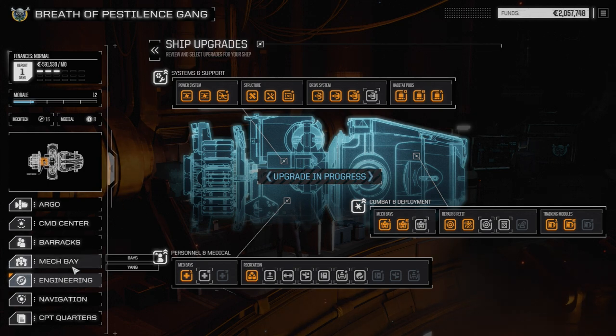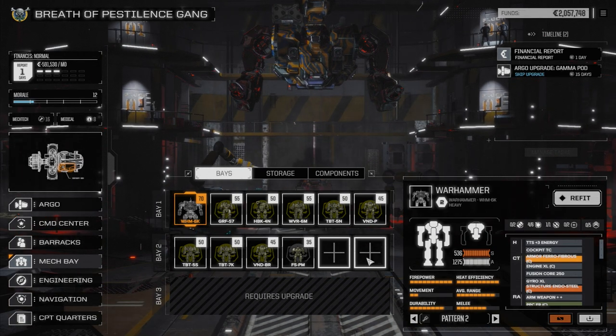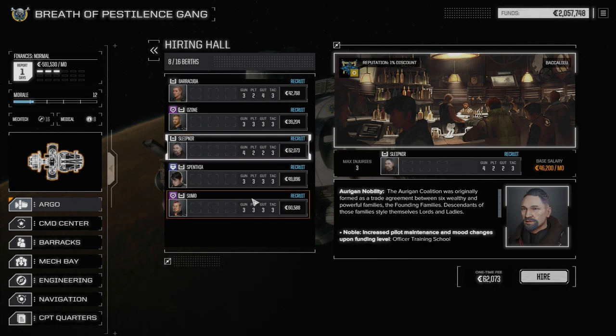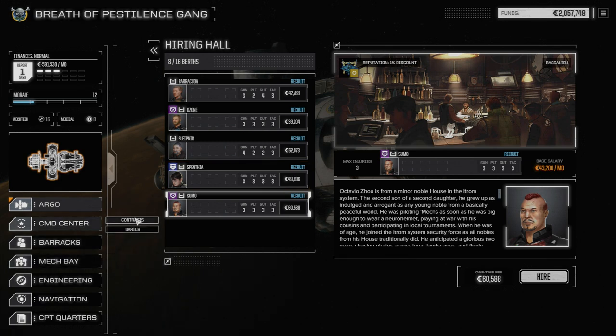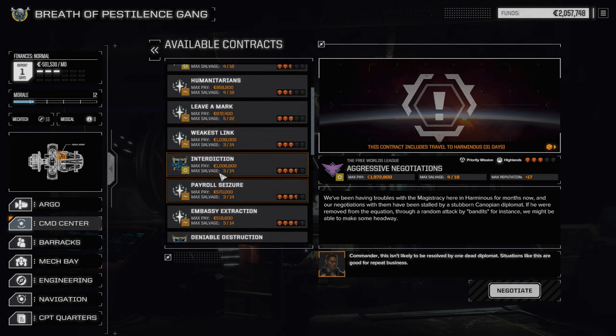Our lances are at full strength right now with the exception of our pirate lance - we still need pilots but we've got two of the mechs up and running, two more we're going to bring forward once we have pilots. I had a look in the hiring hall and there really isn't anybody at this system that we want. Barracuda maybe at 28,800 C-bills a month is a little pricey, and this guy's at 46,000. We're not taking the Ronins, just regular MechWarriors. So we're going to jump right into a contract.